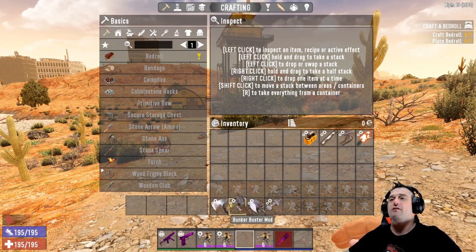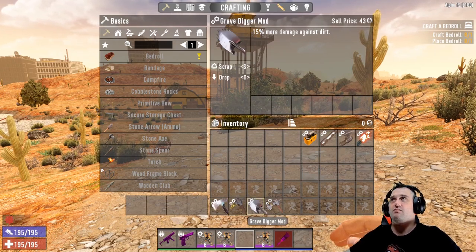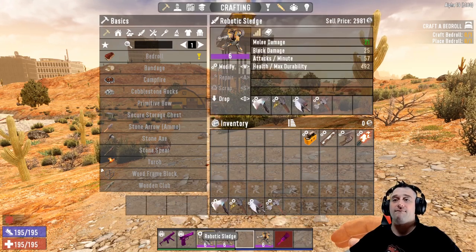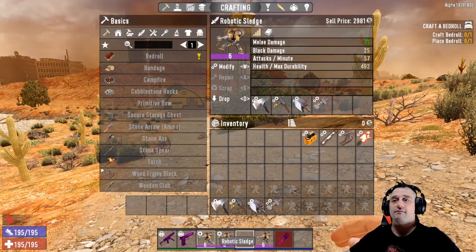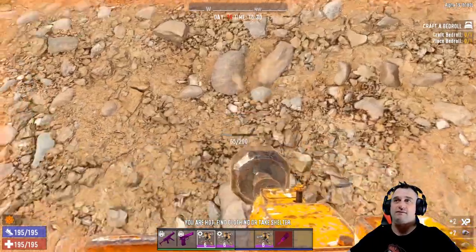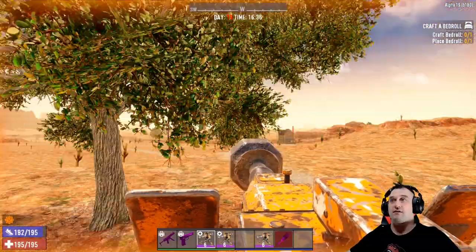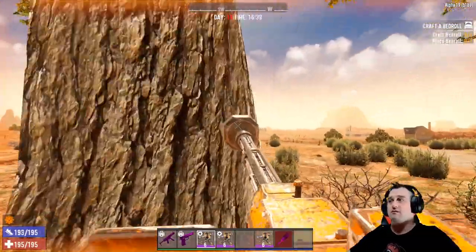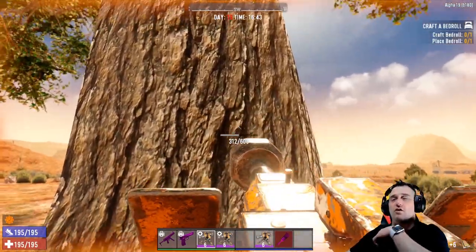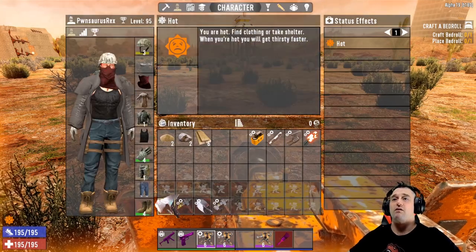These four mods are: Wood Splitter for more damage against wood, 15 percent more damage against stone, more damage against dirt, and more damage against iron. I installed all four on this junk sledge so the damage is up. But you just wouldn't dig with this — it shoots all over the place. You're not going to get any wood, and you're not going to use it to harvest or clear things. So those four are kind of useless.